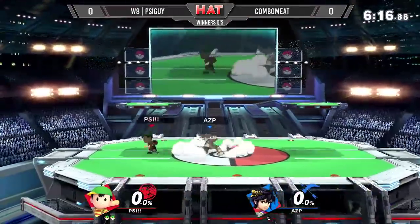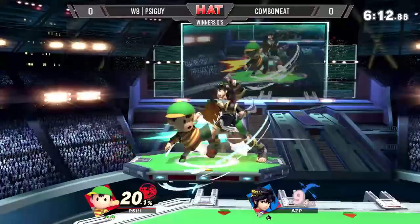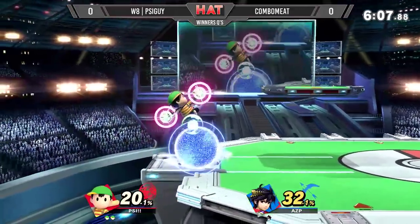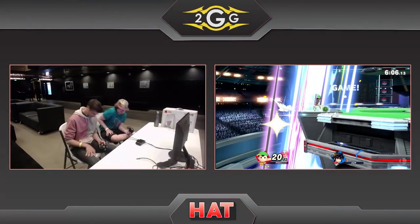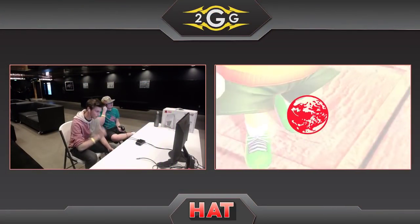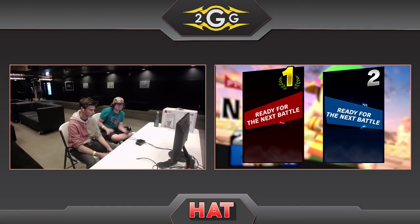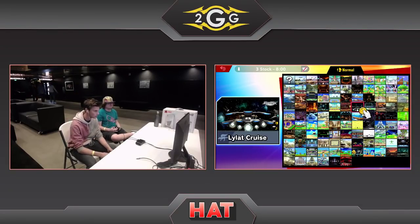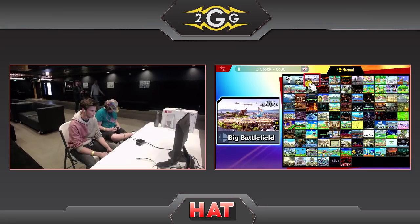That's a shame. I'm surprised AZP is not using more of his neutral air and up air, because those are good. You can come into those so easy. But he just fast falls — I have no idea what that was, that came out of nowhere. It's me shaking his head. He looks a little... understandably. But that smash, it happens to the best of us. I think he just fast fell down. Pit definitely could have recovered from that. He just wanted to go to game two and not get bodied like that. It's fine.